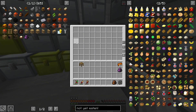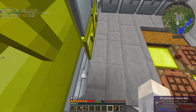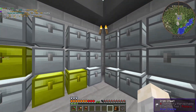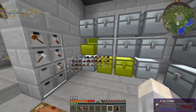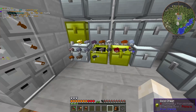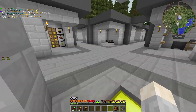I upgraded my storage area here — an iron chest is the same as a double chest, but since it's only one block, I can push them one block back. So I have actually two more rows of iron chests. I have a lot of ores and ingots that I got in between episodes; I did a lot of mining and general collecting of items.